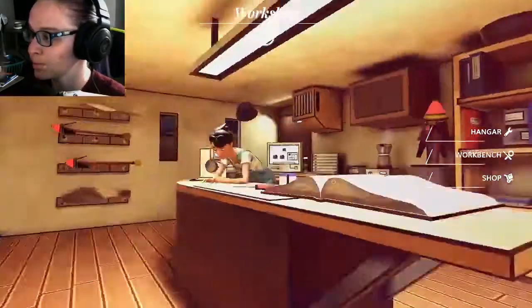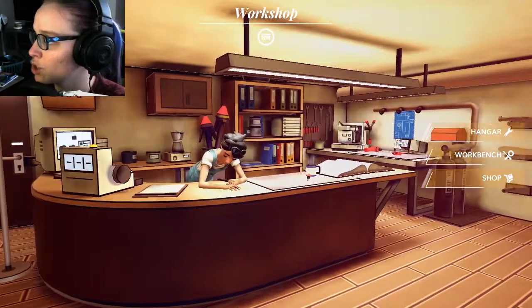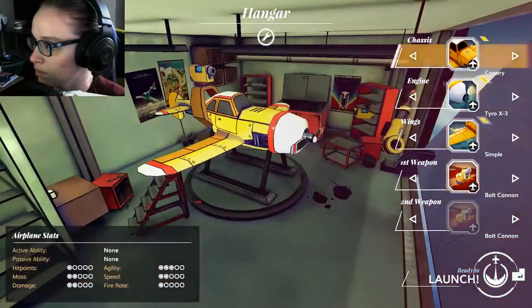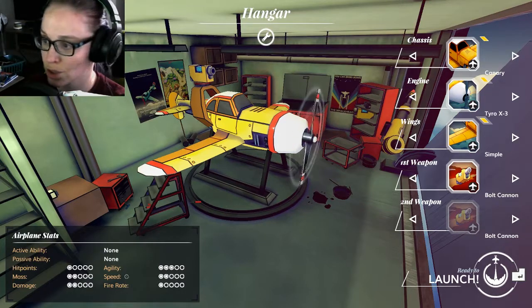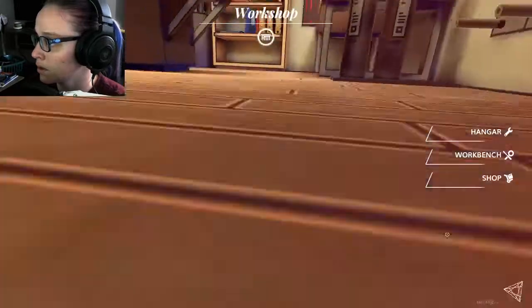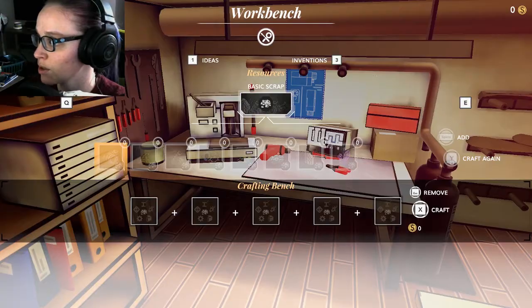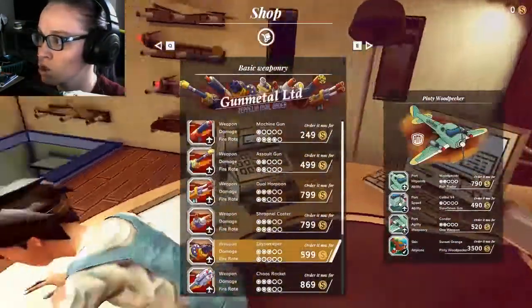Alrighty. That's my character. So — hangar, workbench, shop. I'll go to the hangar first. This is the starting plane. It's pretty much just as basic as basic gets. You can upgrade, though I obviously don't have any upgrades available. At the workbench you can craft upgrades, also craft stuff for selling and all that kind of thing. And then the shop is where I buy stuff.